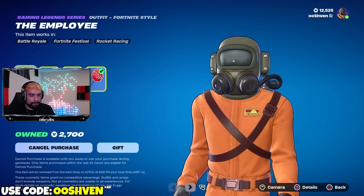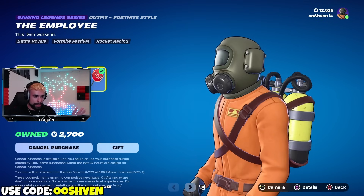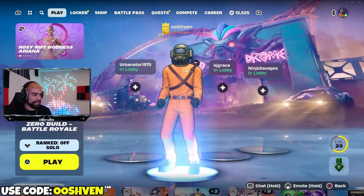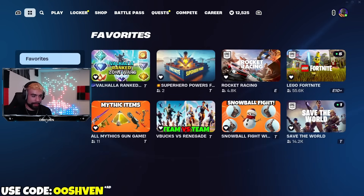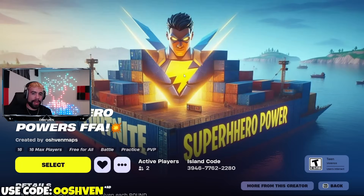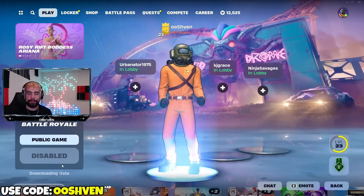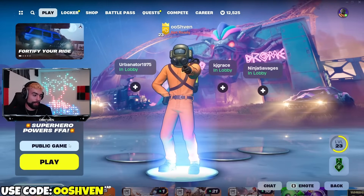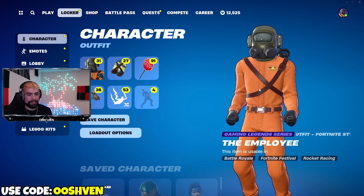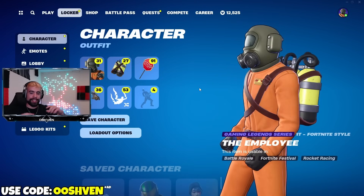Before I explain how you can get this for free, we got to go ahead and showcase what this looks like in-game right now. Currently I am streaming and some of my subscribers are playing in my creative map - Superhero Powers FFA. If you guys want to play it, feel free to search up Superhero Powers FFA or type in the map code you see here on screen and feel free to join. I might be playing when you join.